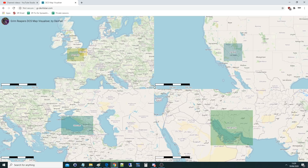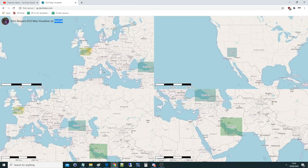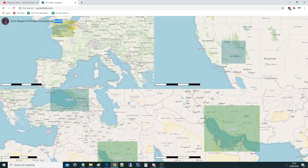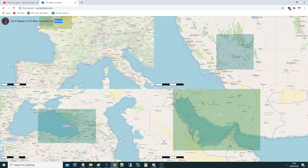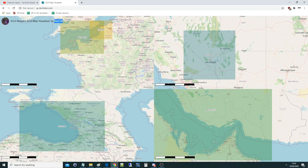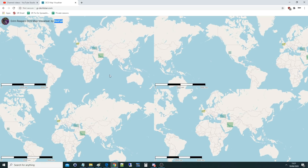The next one is also very cool, though these are all still works in progress. All credit to Dev Fail who built this one. It has four windows, and whenever you zoom in on the master window at the top left, they all zoom in to the same scale simultaneously. So you can position the Caucasus here, Persian Gulf there, Nevada back here, and then zoom in — and you can compare them mile for mile. That shows how big the modeled section of the Persian Gulf is compared to Nevada, Caucasus, and Channel. Look how tiny Channel is — I would have had no idea until we did this.